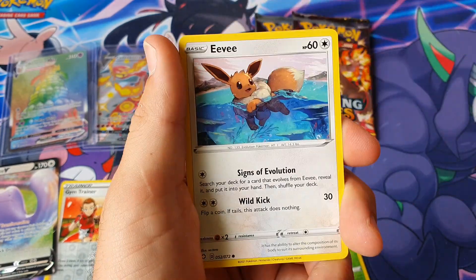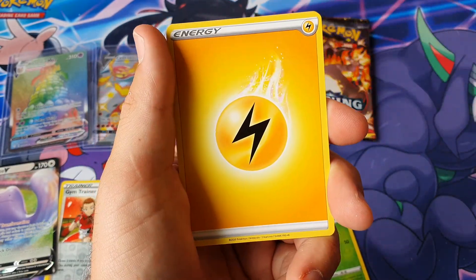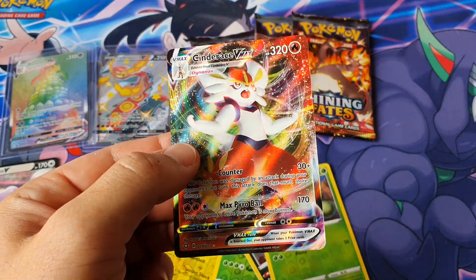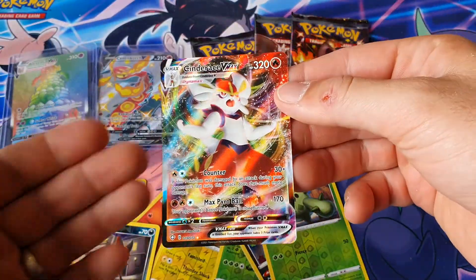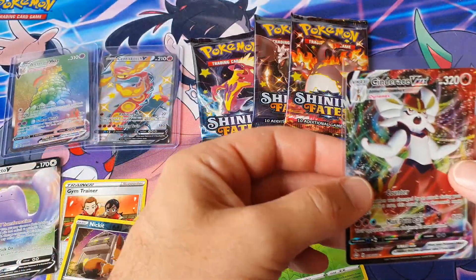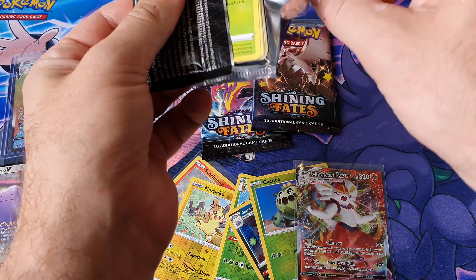Morpeko, Nickit — look at that, probably one of the best looking EVs. Chewtle, Lightning Energy, Luxio, Fwoofy, Rusted Shield, Nickit reverse. Yeah boy — another Cinderace VMAX! I've pulled you before but you're a dope card. Some of these cards like the Ditto I'll definitely try to swap for a hollow shining I need. It just shows how random these are — I think my theory's right about a case having different cards in each one.